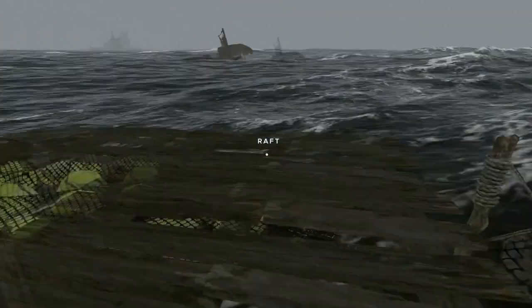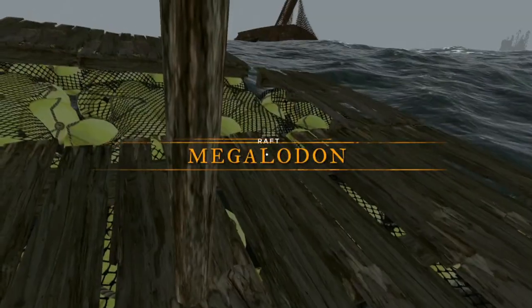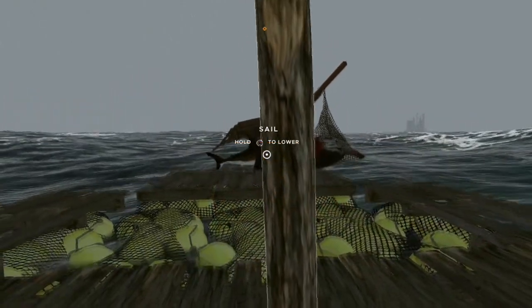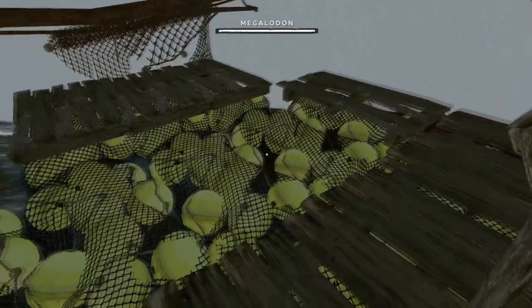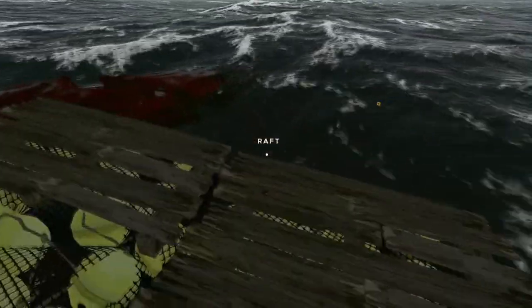For the Megalodon, try to pin your raft up against the dead whale and use your sail to keep you pinned against the carcass. On console, the Megalodon will not jump out of the water when on your raft unless you get in the water or on the boss indicator, which is the whale or ship.